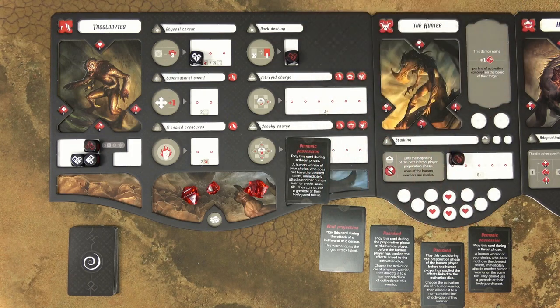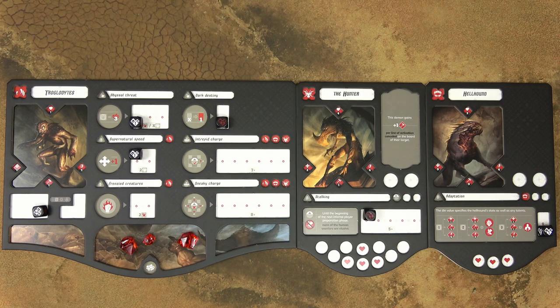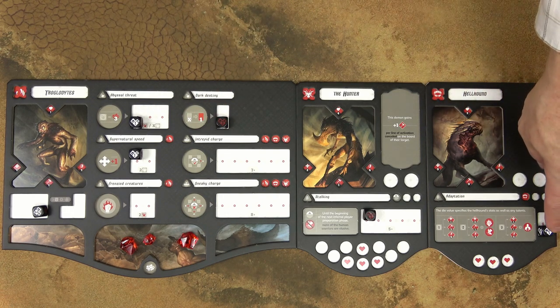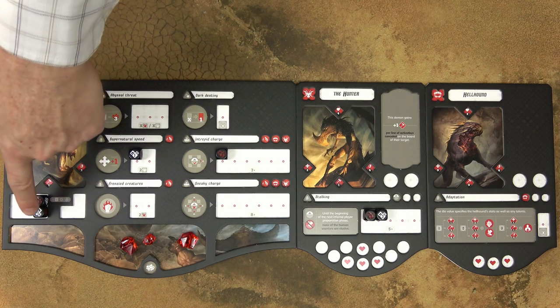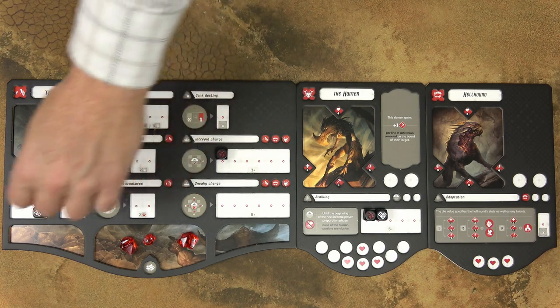The text on event cards indicates when and how to use them. At the beginning of subsequent infernal preparation phases, first discard all event cards played in the previous turn, then move all dice from triggered spaces back to the dice pool, leaving dice in preparation rows intact. Then take 3 dice from the dice pool and roll them. You must always roll exactly 3 dice, so if you don't have enough in the dice pool, take some from the preparation spaces.